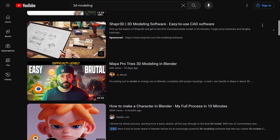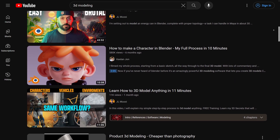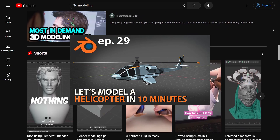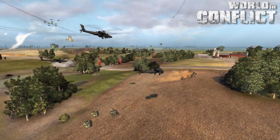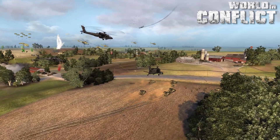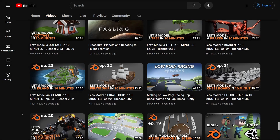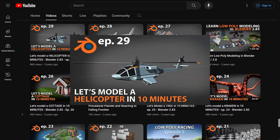Before long, the YouTube algorithm started doing its thing, recommending me all kinds of 3D modeling videos based on my recent searching. This one in particular caught my eye. I had been considering adding a helicopter next, as that was another World in Conflict unit I was eager to replicate. This looked like the low poly art style I was going for. And wow — 10 minutes? I think it took me 10 minutes just to figure out how to move the stupid cube. This was a video by Mfenzia, the mysterious handsome Swedish man from the beginning of the video.